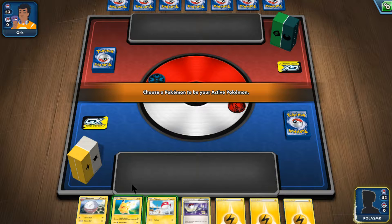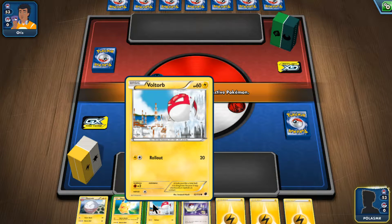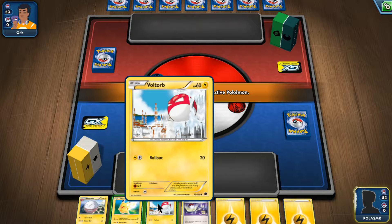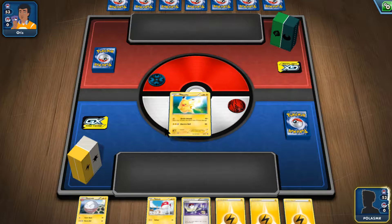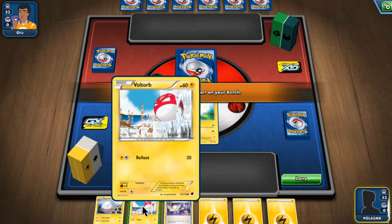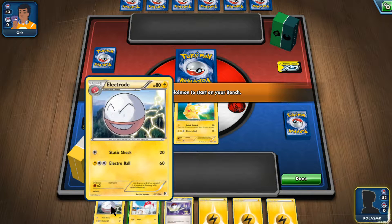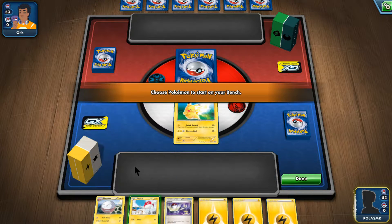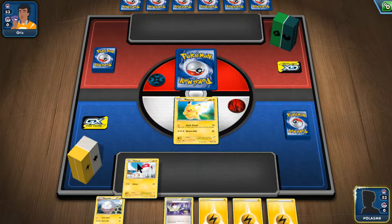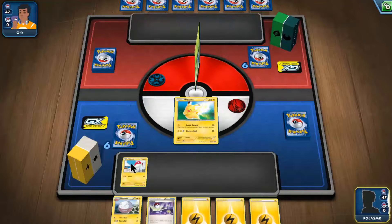Change the active Pokemon — let's go with Pikachu here. Choose a Pokemon to start your bench: Voltorb or Electrode. Let's go with it. Okay, this is a Stage 1. That's a win — Voltorb.